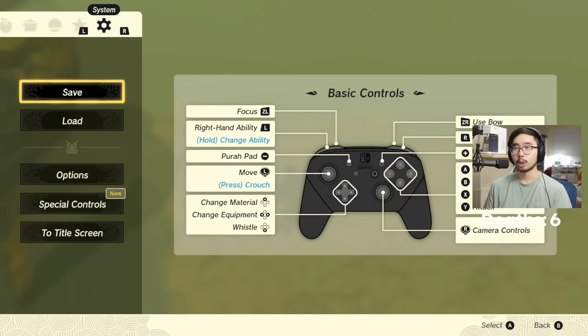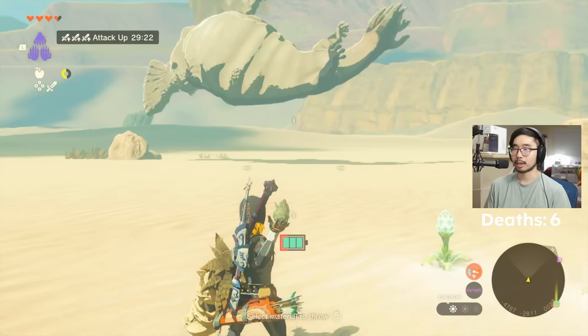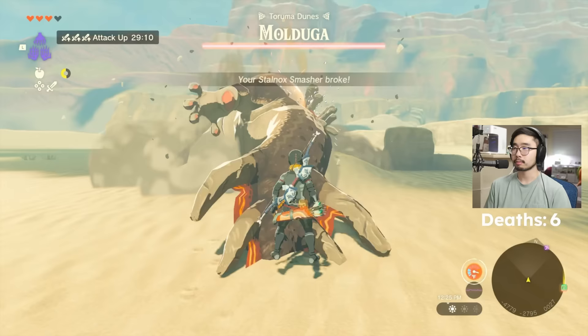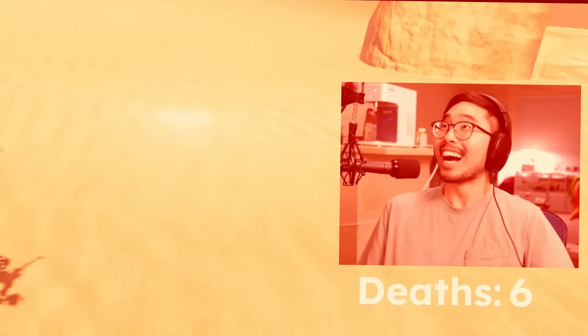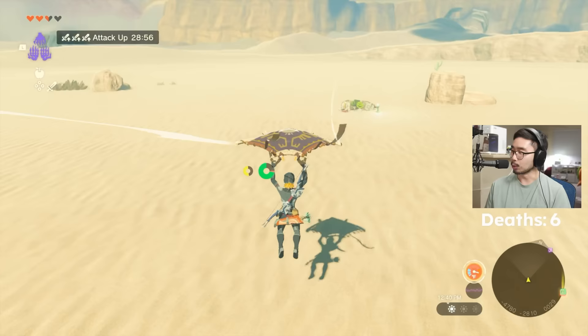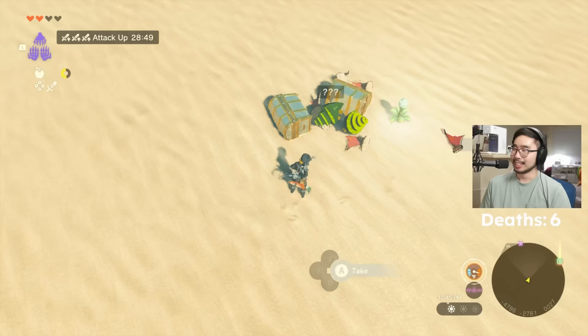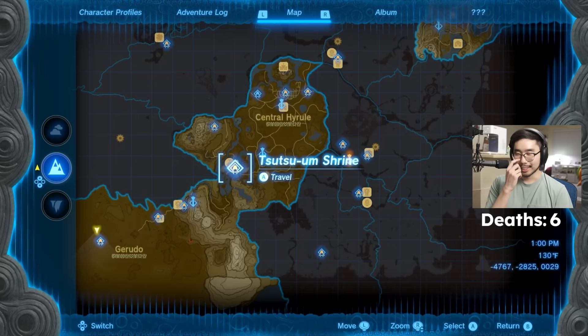Without zuggling at all we should be able to one-shot this Molduga. Come here! Let's see it — let's go! One shot! The power — so satisfying. Now we'll become even stronger. Molduga Jaw — that's three more attack compared to the Stalnox Horn, but apply all the multipliers and it makes a big difference. Ganondorf is shivering in his boots. I kind of want to kill something else, that felt too good.